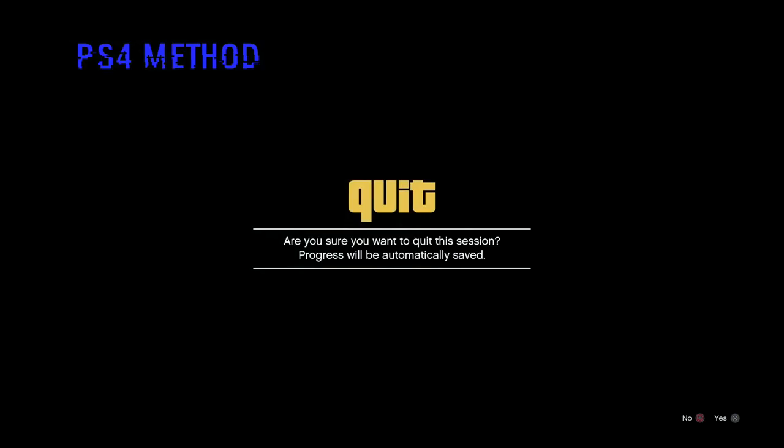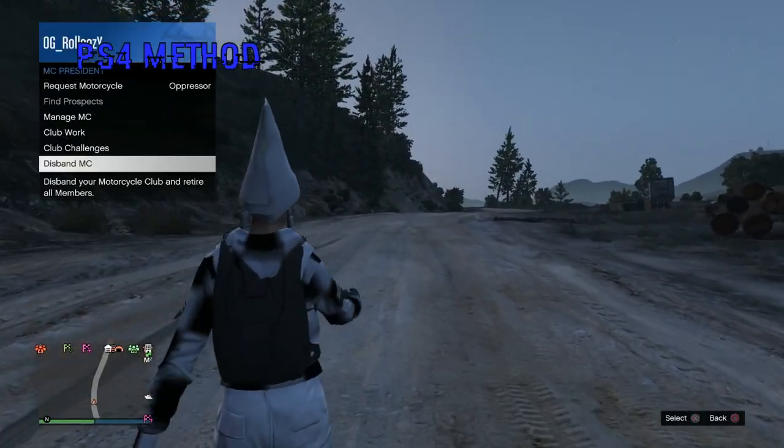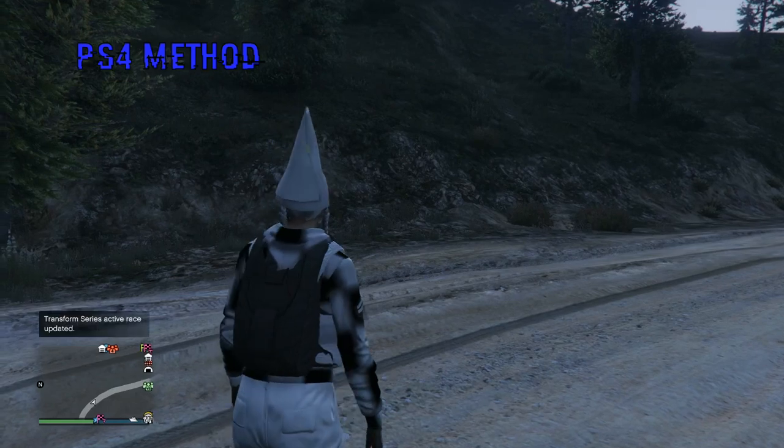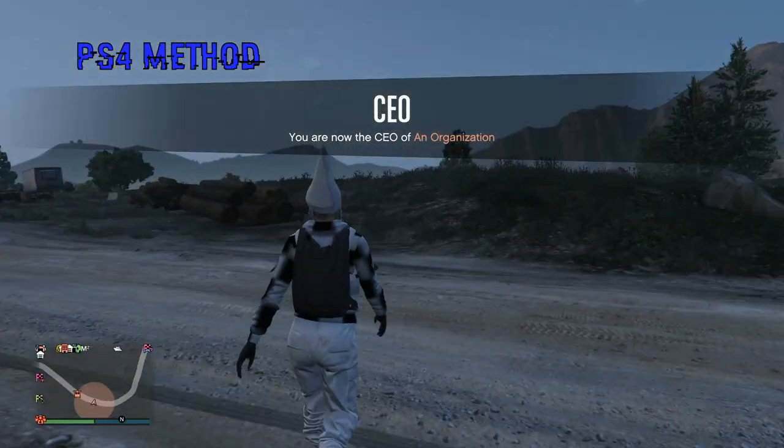If you did it right, you'll get hit with a black screen. Bring up your recent activity one more time, hit Start GTA Online, decline the alert, and you'll be off the black screen. You will have spawned over by Mount Chiliad, so go ahead and sign in as a CEO and request a buzzard to make your way back.